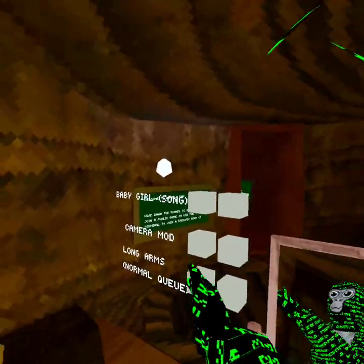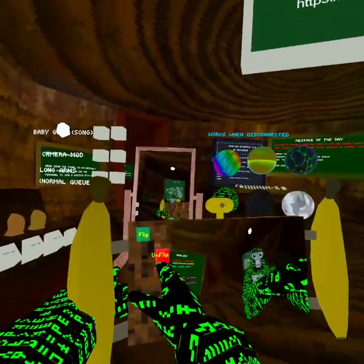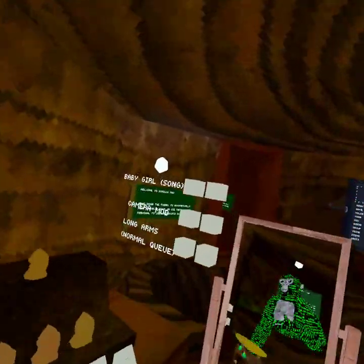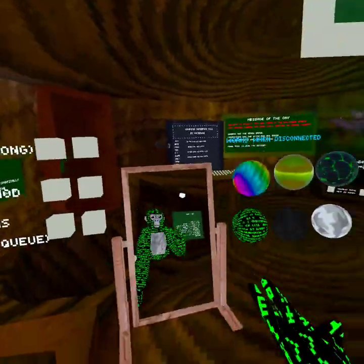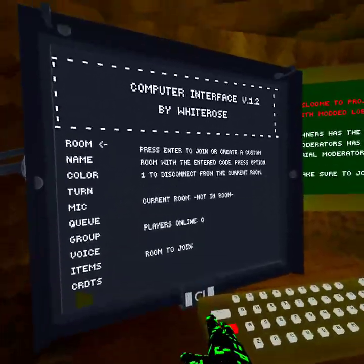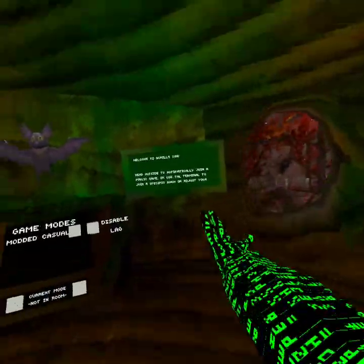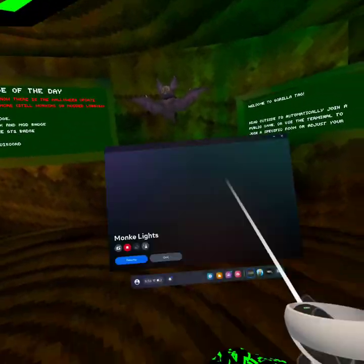It does have a camera mod. It also has images if you want to mess around with those. Anyway, Monkey Lights is free — go download this game, it's pretty fun in my opinion. Let's get on to the next game.